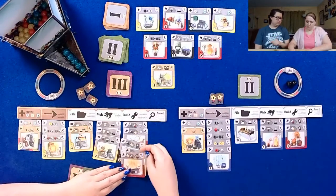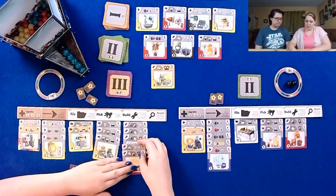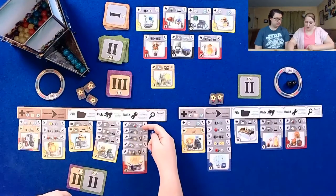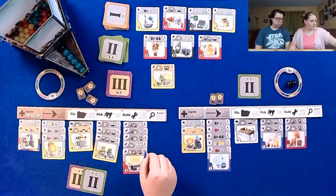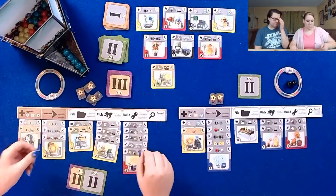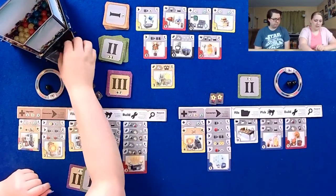That's what you build from your file — when you build from your file. Oh, I think I've been doing that wrong. That's okay. So two picks and two victory points — that's not as bad as I thought. I'll pick a black and a black.